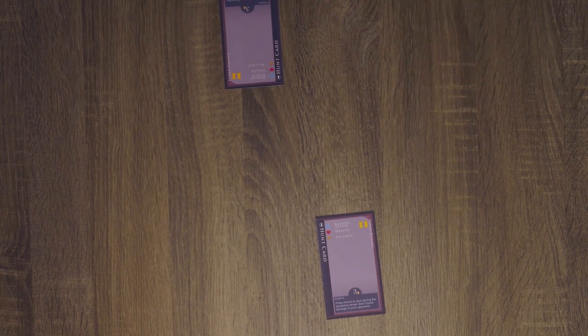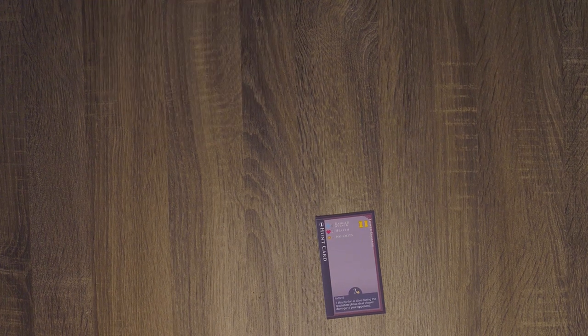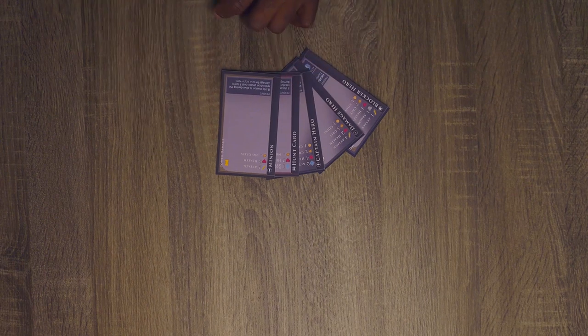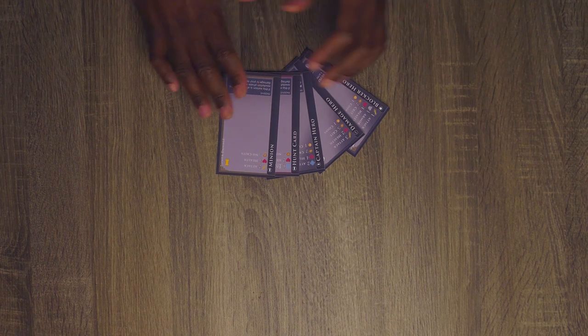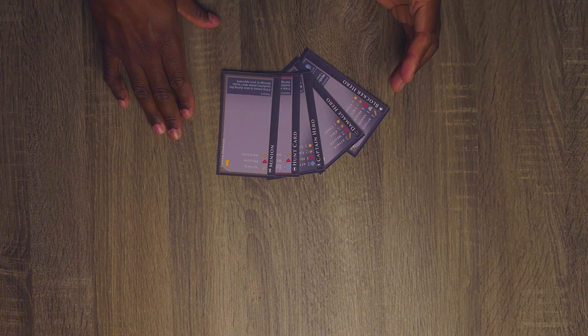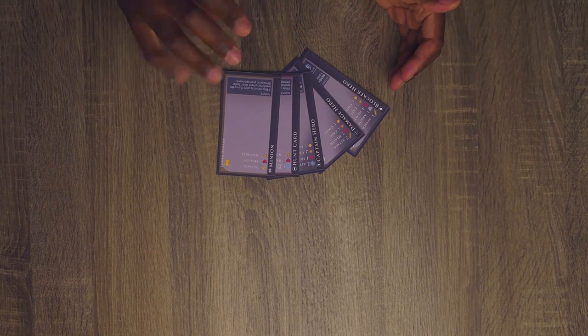This last card is discarded and returned to the hunt card deck, and we take our hunt cards that we purchased and add them to our hand. At the moment we should both have the same hand, which consists of three heroes, a hunt card, and one minion card. We're now going to select a number of these cards to place face down into a line. This is called the positioning phase. Normally when you're playing Arcworld during the positioning phase, you can place up to five characters in front of you. In this instance, we're going to place four.